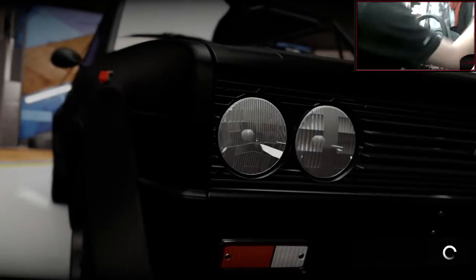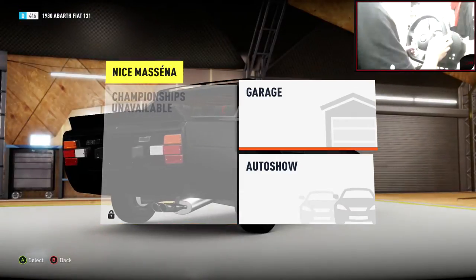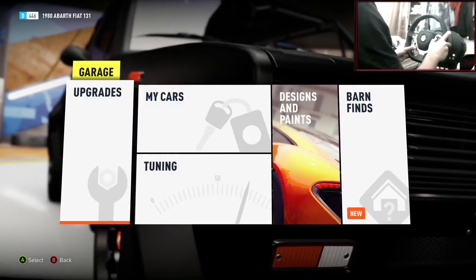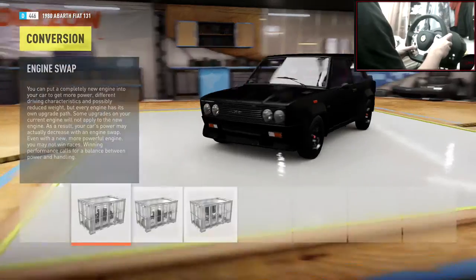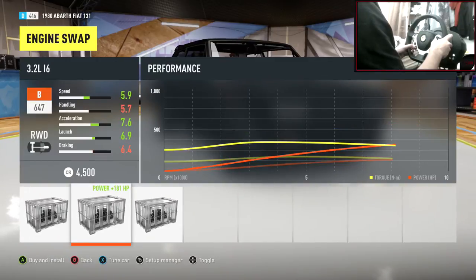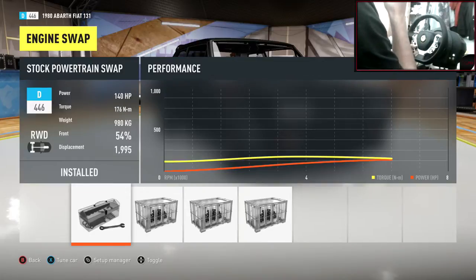Trying to think how to stealth this car any more. Obviously stealth either means kind of like a sleeper — kind of standard. But because they want it stanced I can't really stance a sleeper. I think black's the only way we're going to make this stealth. Engine swap — I could go with one, but I'm kind of tempted to stick with this engine to be fair.